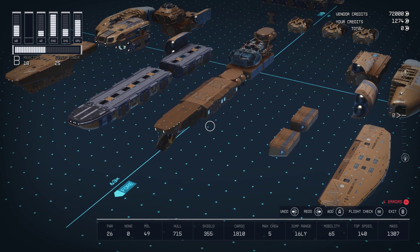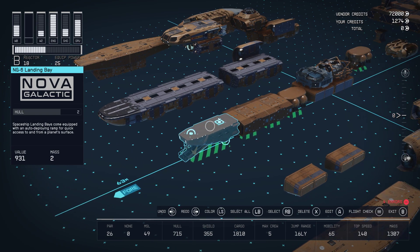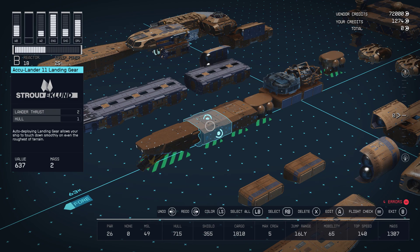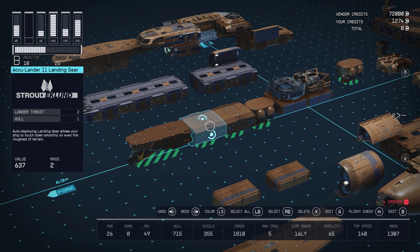To start, we have my favorite landing bay of all time, the NG-6 from Nova Galactic. You can get this on Jemisin. And then attached to this — the base and spine of the whole ship — is three more sets of landing gear: the AccuLander from Stroud Eklund and the Pinpoint 4G Lander from Tayo. You can get these three on Neon, and you can get most of these components in Neon.